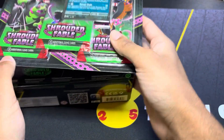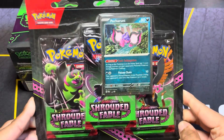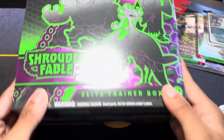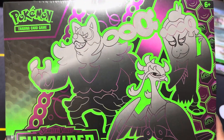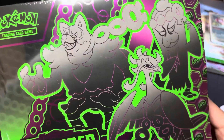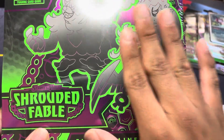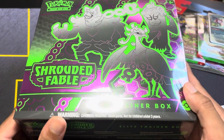Hello everybody, today it's going to be a Shrouded Fable opening. Right here we got the Petran three-pack which we'll get to eventually, and the Shrouded Fable ETB. It's been a while since I last opened an ETB because I'm trying to keep a budget, but this was on sale at Best Buy for three dollars, so now's the perfect opportunity.